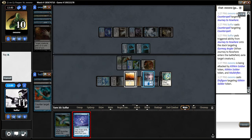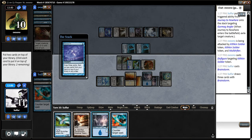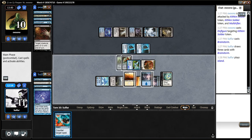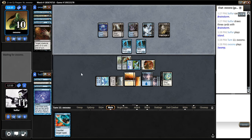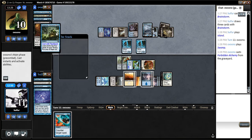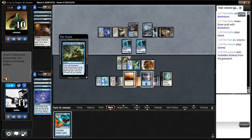I'm gonna Brainstorm now — a couple lands, that's pretty good. So what I'm actually gonna do: put it like that, play my island, and pass. Down to one card in hand. Looks like it's another Angler — nope. Forbidden Alchemy flashback.